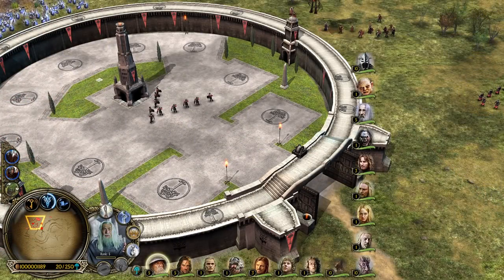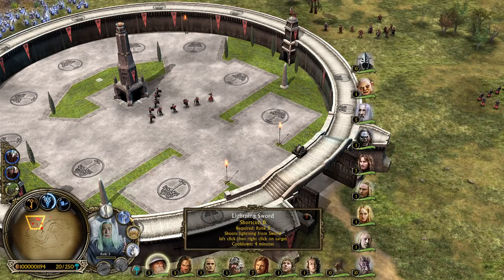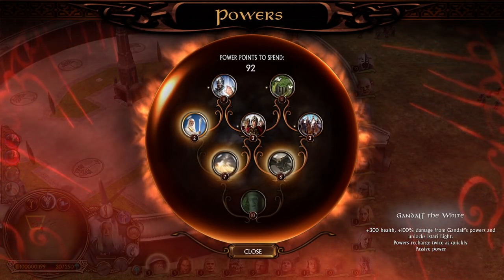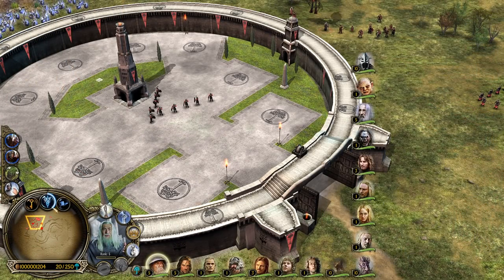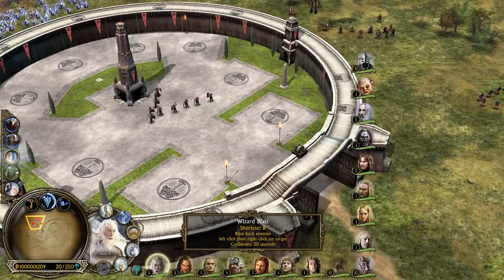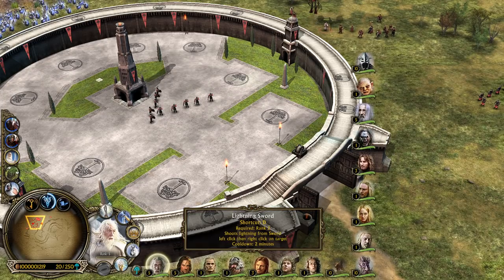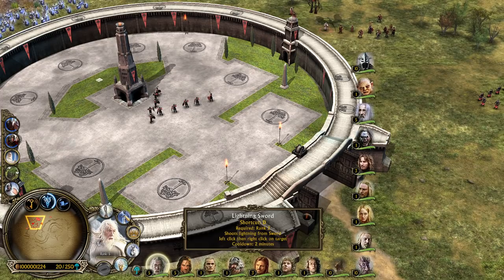We also have the power point cooldowns for Gandalf. Valar's Blast is one minute, Lightning Sword is four minutes. But Gandalf is a bit tricky — when you pick Gandalf the White from the spell book, it makes your powers recharge twice as quickly, so cooldowns are lowered by 50%. The display is adaptive: it changes from one minute down to 30 seconds, and four minutes down to two minutes.